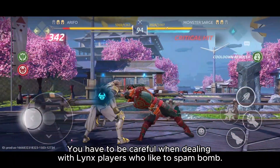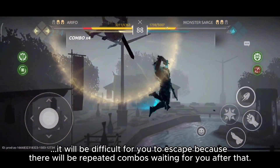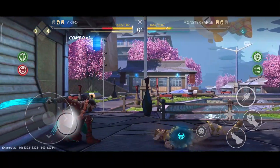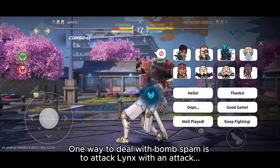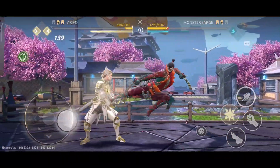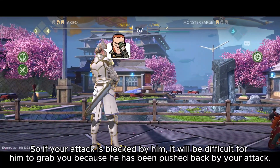You have to be careful when dealing with Lynx players who like to spam bomb. Because once you get hit, it will be difficult for you to escape — there will be repeated combos waiting for you after that. One way to deal with bomb spam is to attack Lynx with an attack that has an unbreakable state, or a fast attack that can push Lynx backwards, so if your attack is blocked, he can't grab you because he's been pushed back.